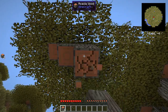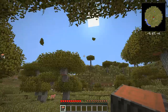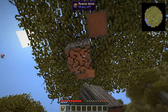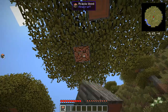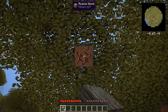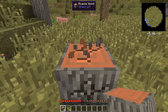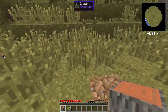So this is spawn right here. I love these acacia trees; the wood that comes from them is dark and lovely. The only thing I think I'm more enamored with than acacia is dark oak — it looks so nice. We should have fast leaf decay on from Random Things, which is going to be very, very nice.